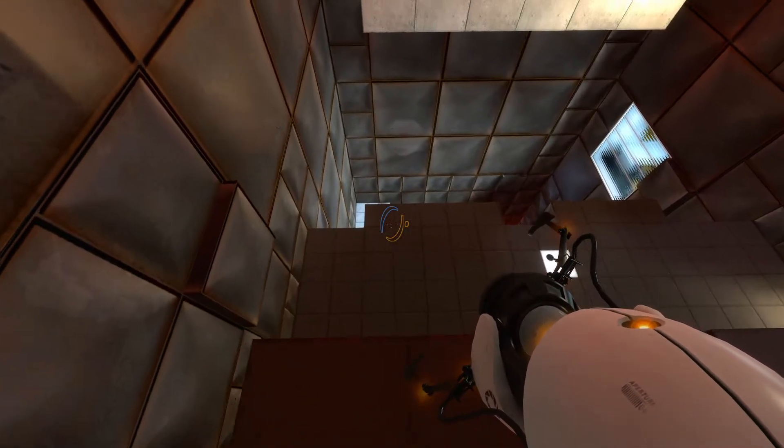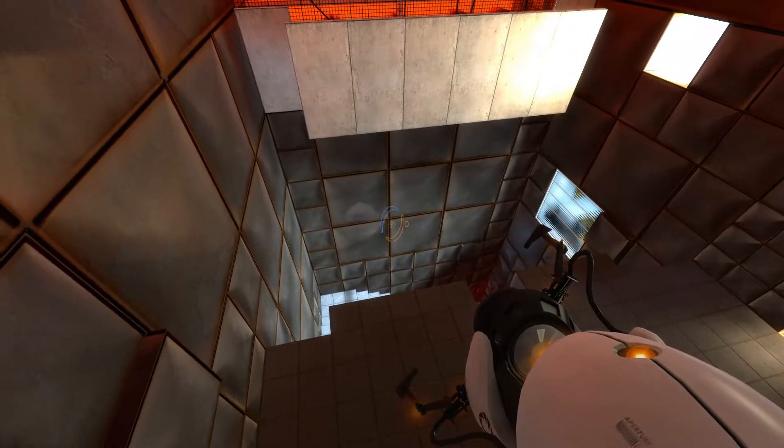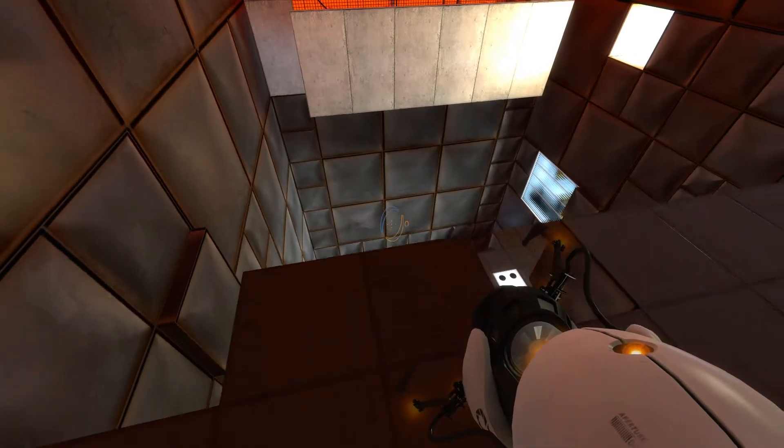I have no idea what that is. That, like, texture... Clipping? Is it like the world rendering in and out, really quickly or something? Is it a lighting bug? What the fuck is that?